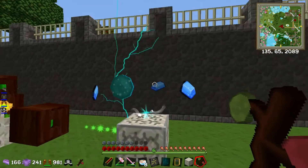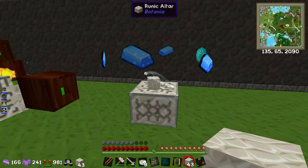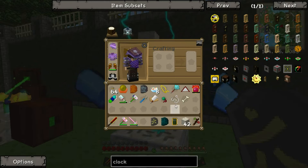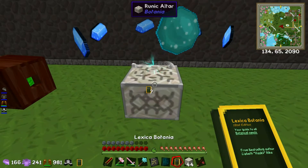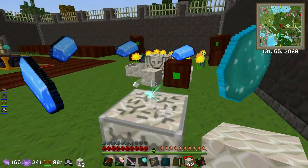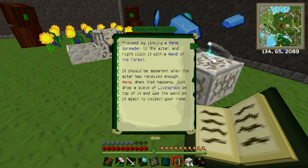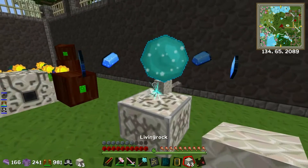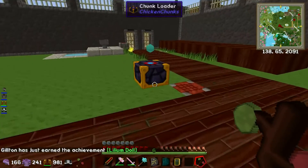This is cool - whoa, it's been struck by lightning! So if I throw that living rock on and use the wand - it's done! The rune of mana! Nice. So where were we? We were making ourselves a band of aura.